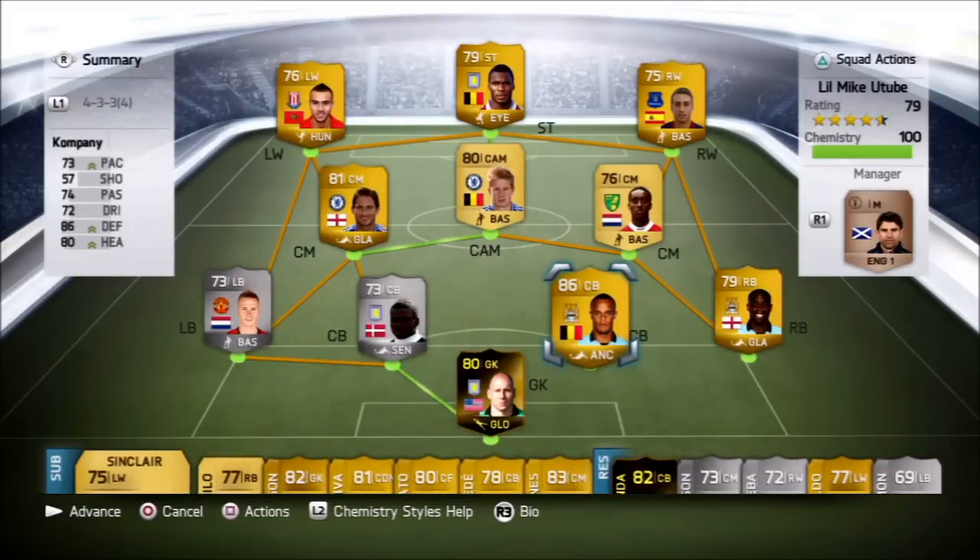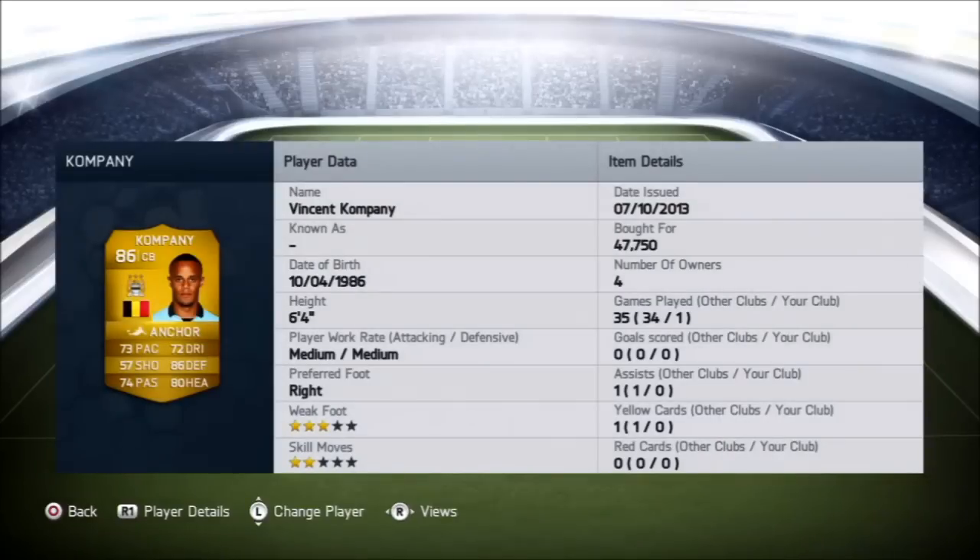What's up guys, today we have a player review — 86-rated from Manchester City. He's Belgian, and looking at his card that's 73 pace, 86 defending, 80 heading. I had the anchor chemistry style on him, which increases pace, defending, and heading, which is pretty good for him. Medium/medium work rate, six foot four, which is pretty tall, and he cost me 47k on PS3.